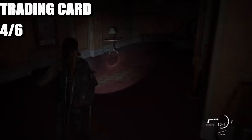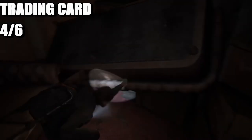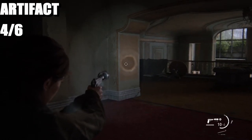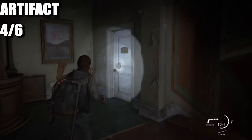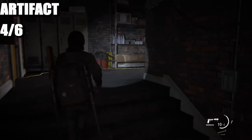Get the trading card which is right there. So that was the previous artifacts right there. You're going to come through the actual door where you need to go.